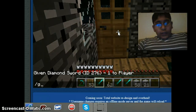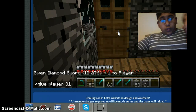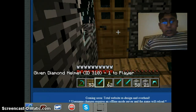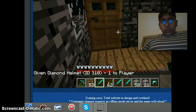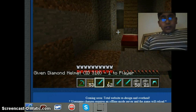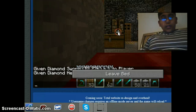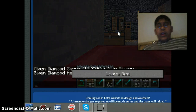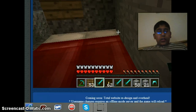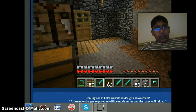If you want armor, you write 'give player' and the item ID. I can't show you all of them but if you write 310 you get a diamond helmet. It goes from 310 to 313 — that covers the full diamond armor set.